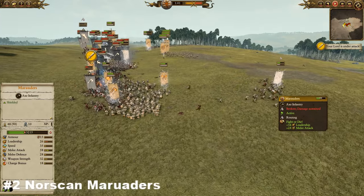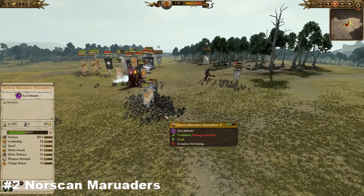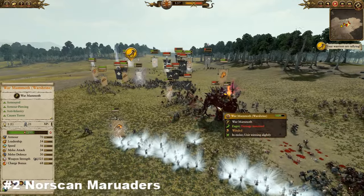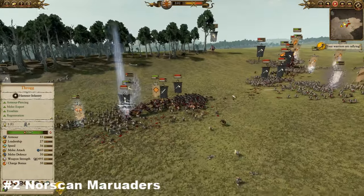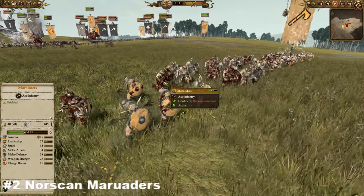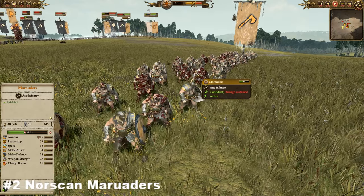Norscan Marauders do have a tendency to run away, which resets their rage perk, but if you can keep them fighting for a decent amount of time they will really start to chew through troops far above their pay grade. You can go relatively wide with Norscans, support them with gigantic mammoths, skin wolves, and all those other lovely tools. So coming in at number two, it is the cheap and cheerful Marauders — of course they're cheerful, they love getting in there covered in blood. They're incredibly cheap, incredibly cheerful, and just having an all-round good time.